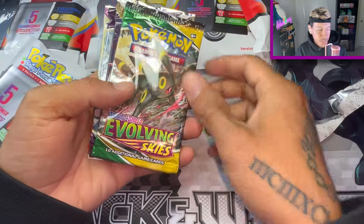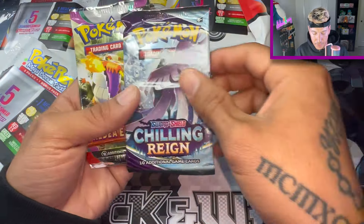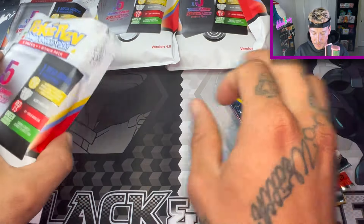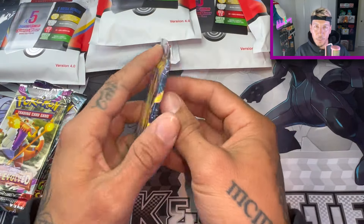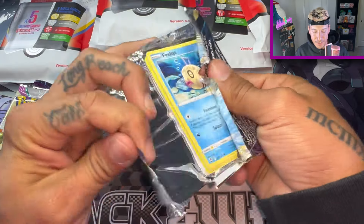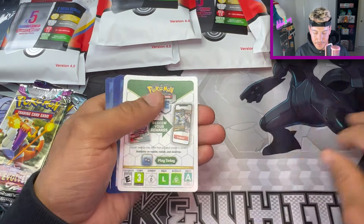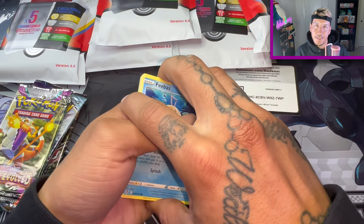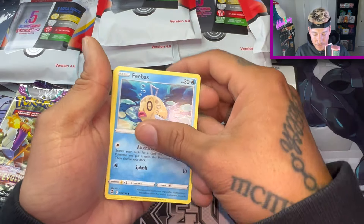I see Evolving Skies — pretty sweet lineup. Evolving Skies, Lost Origin, Chilling Rain, Paldea Evolved, and Silver Tempest. I'm going to leave this over here. I don't want to show you what it is. Let's just get through the packs. I've opened this before — I actually posted a video on it. Last time I bought four and they were all green packs. I was kind of disappointed, but that's what mystery bags are, you know? I'm not going to do the card trick, so you'll see.